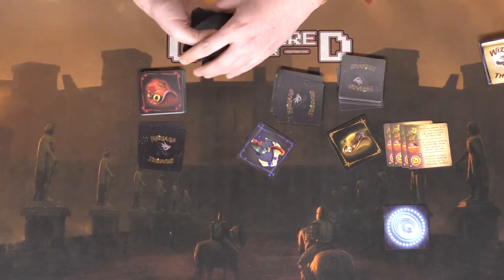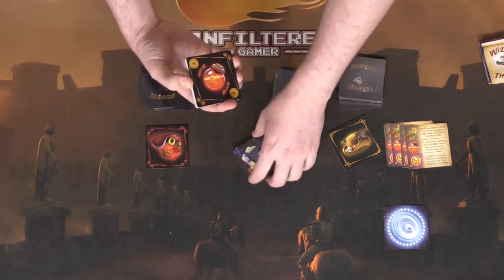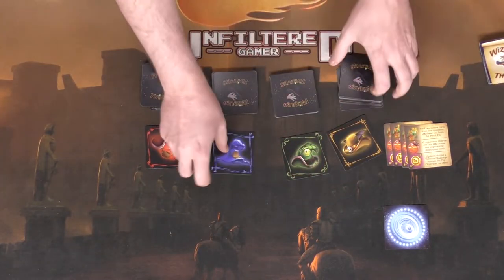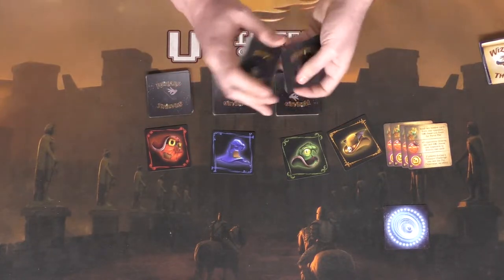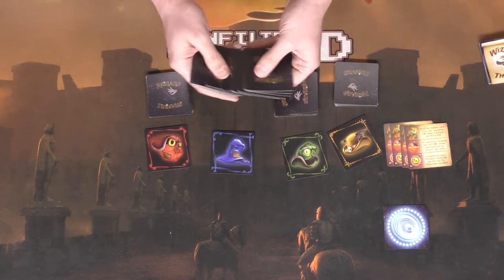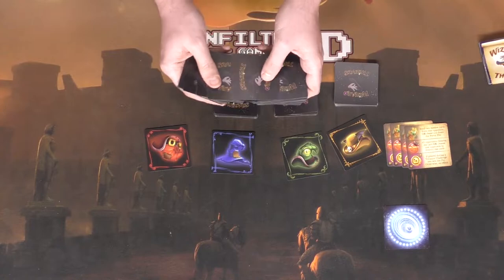After you've done that you are ready to go. We've got all the colors — this one, this one, and green over here as well. Now we've got our decks of cards. If you've ever played War or Egyptian War, you'll have an idea of how Wizard Thieves works — you're flipping cards over and trying to score the entire deck of cards.